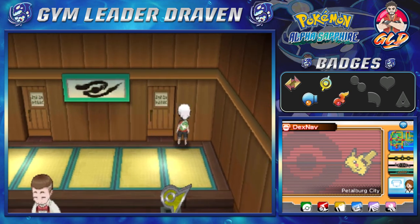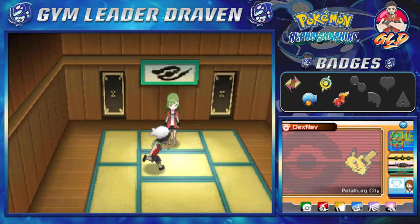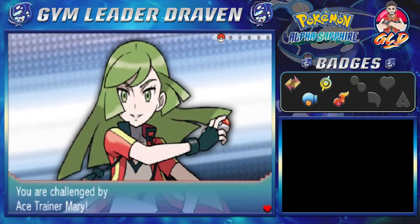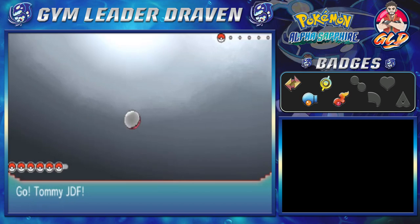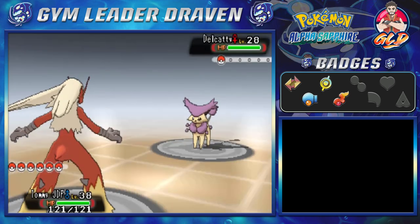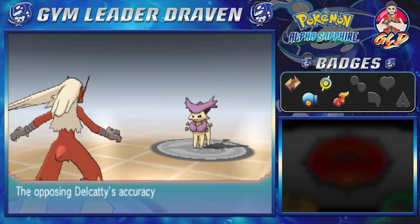I'm going to go to the accuracy room right here because I want to see how fast it can actually hit me. There are about six trainers in total — you can battle three if you want — and every single one of these trainers will be equipped with some kind of item that represents the room they are in. Every single one of these trainers are normal type trainers, so just be aware of that.